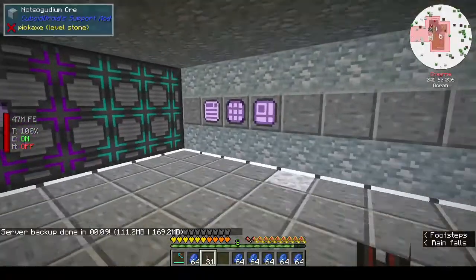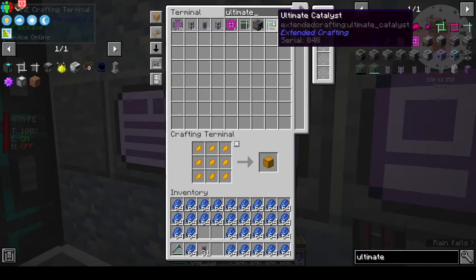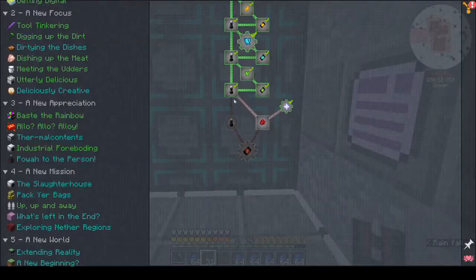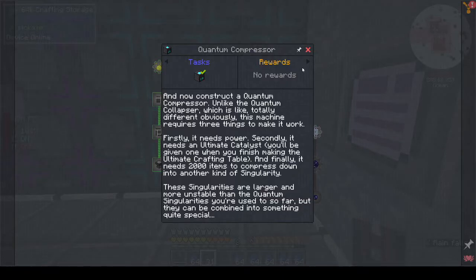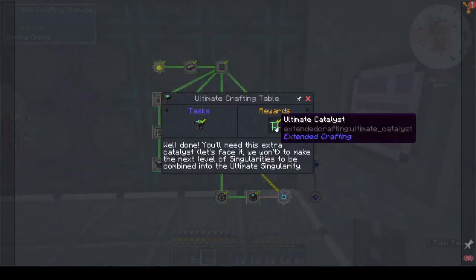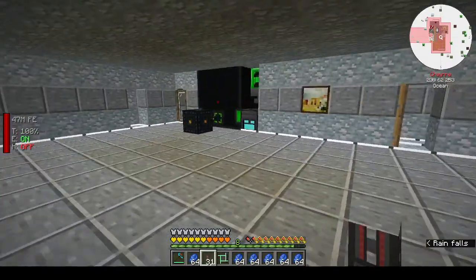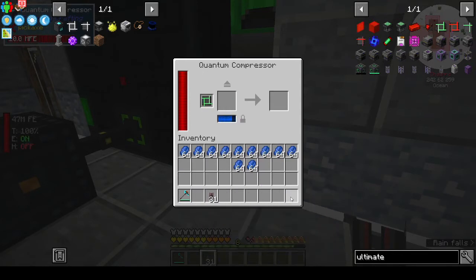We needed the ultimate singularity. Ultimate catalyst - there's one. Okay, so I could do this by hand and there's probably a way to automate it. Actually it's limited output - there you go. I feel like there should be something special about this. It's not taking too long - I could do this by hand.